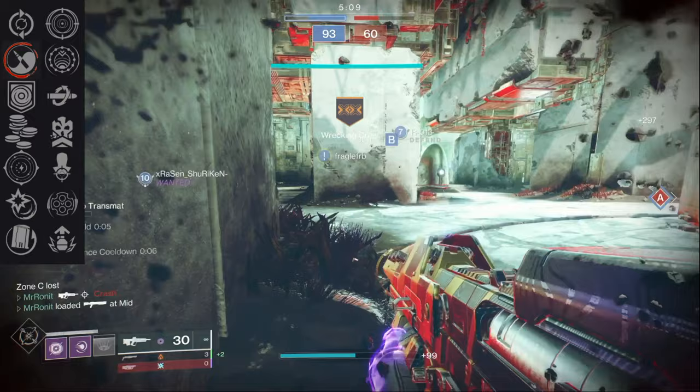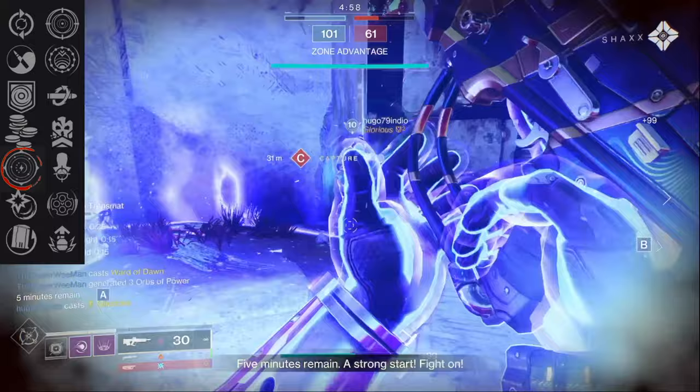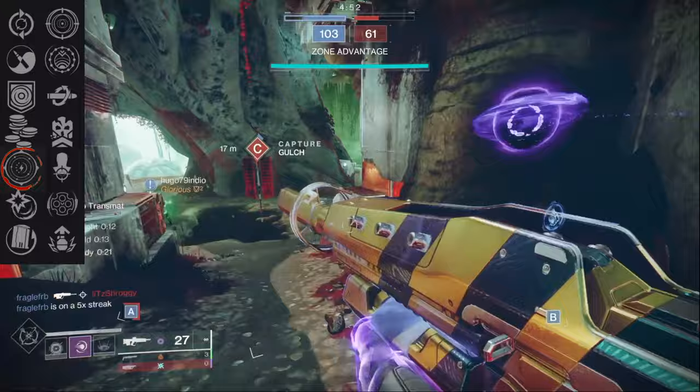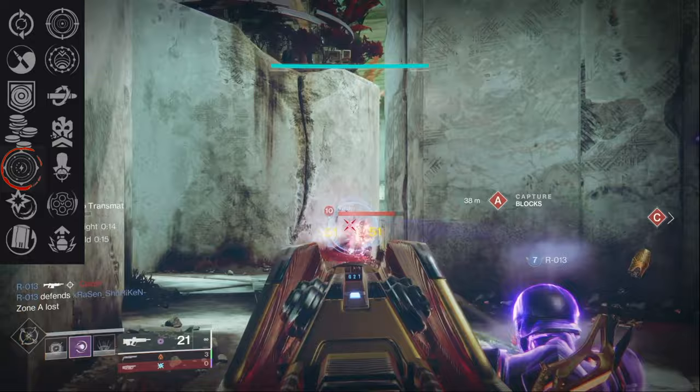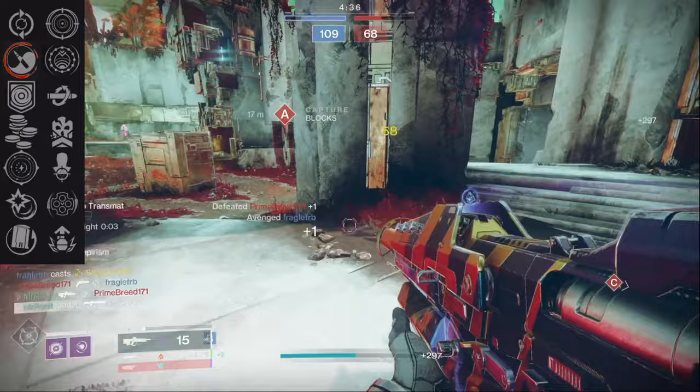Zen Moment in that first column is a complete game changer on console and for controller players on PC — it gives you that consistency to hit those two-bursts. In that first column we also have Keep Away, which gives a 10 range and accuracy bonus. But I found Keep Away wasn't viable unless I had those 98 or 100 recoil direction rolls, and even then it still didn't have the consistency that Zen Moment provided. So Zen Moment hands down over Keep Away, regardless of what input device you're on.